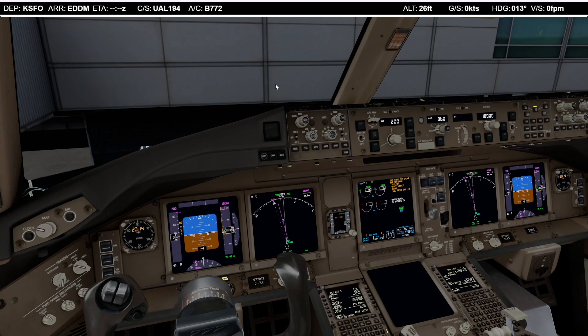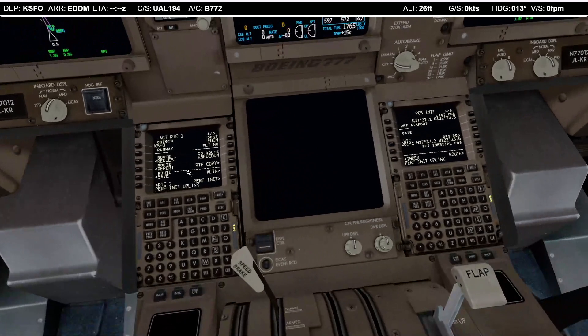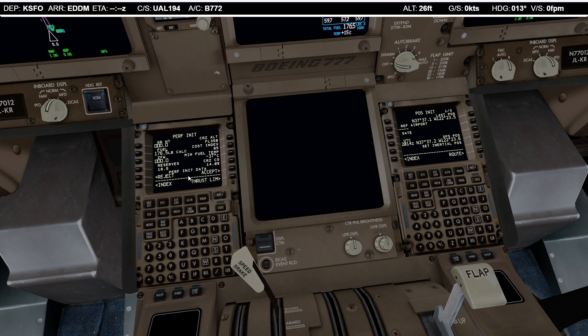Here we are in the flight deck. Let's get started with the FMC setup. I've just loaded in the route — that's six pages of route, which is quite a bit crossing the Atlantic. Performance: zero fuel 387.4, that's our load. We have a load level of approximately 60% only, although we are carrying quite a lot — 291 passengers on board and an additional 23,000 pounds of cargo.